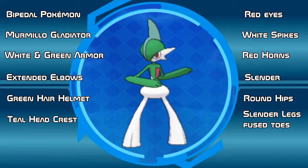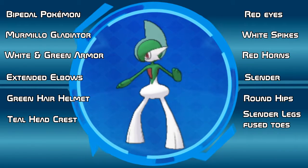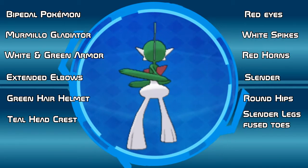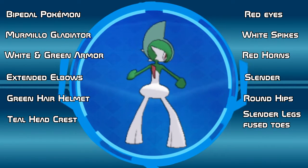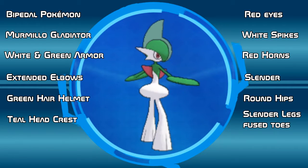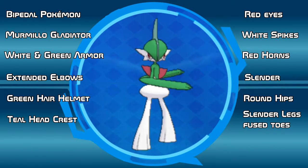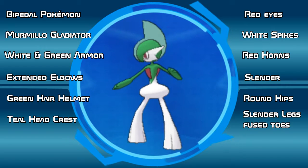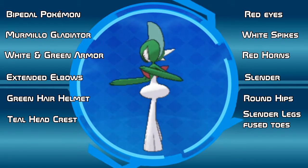Some may think that Gallade looks drastically different from the rest of its family, and that's because of the Dawn Stone. When a male Kirlia comes into contact with a Dawn Stone, its entire genetic structure changes. What's even more interesting is that Gallade's ability to use psychic energy changes to manipulate its own physique rather than be an offensive ability.